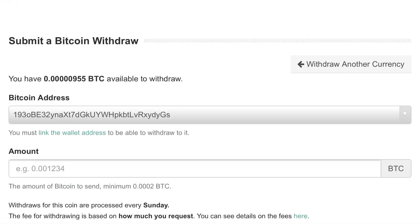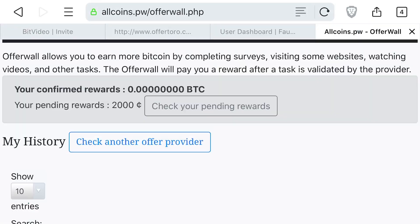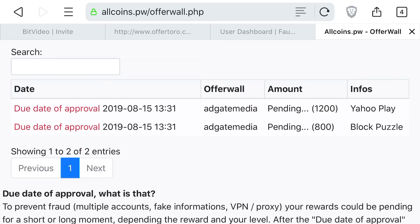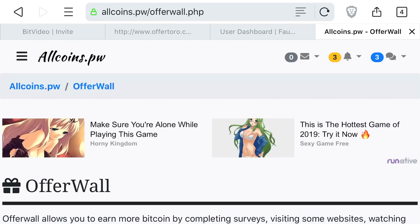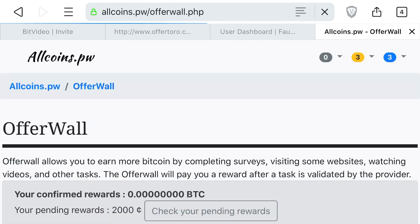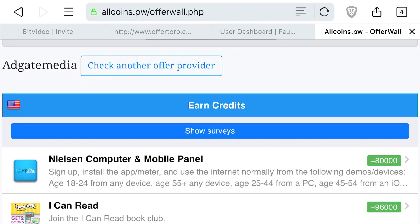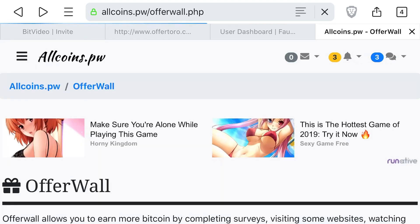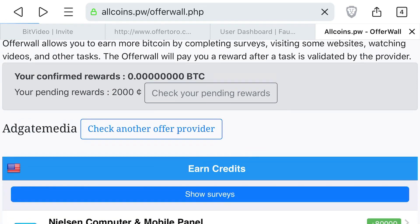I'm re-recording the audio because it wasn't working for some reason. Basically, this is the website I created the original link with. I went to coins.pw and used the offer wall. What you do is click on the offer wall, it brings you to one of the providers, you click the provider, it brings you to the offer wall, you click an offer, and after about five minutes of completing it — whether that's downloading an app or taking a survey — it processes.